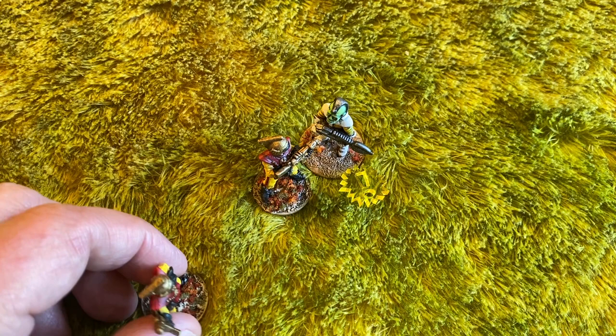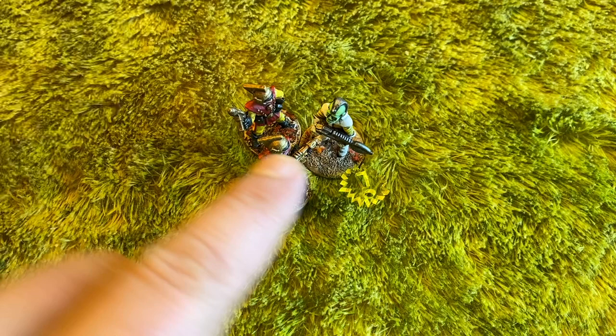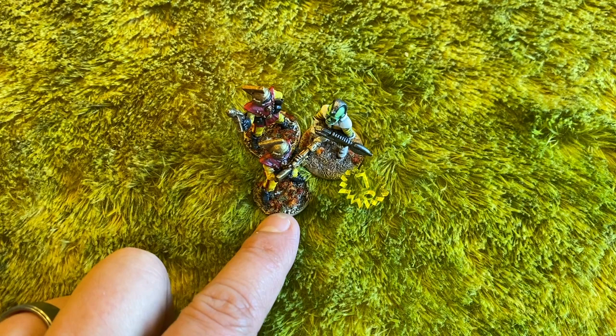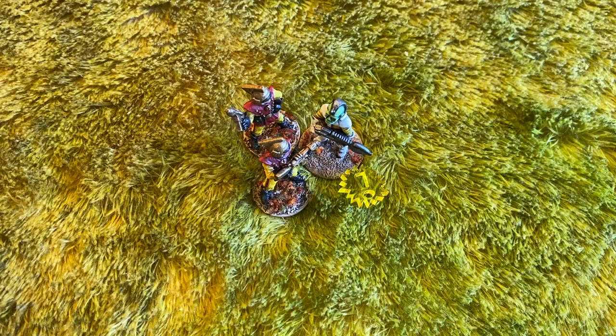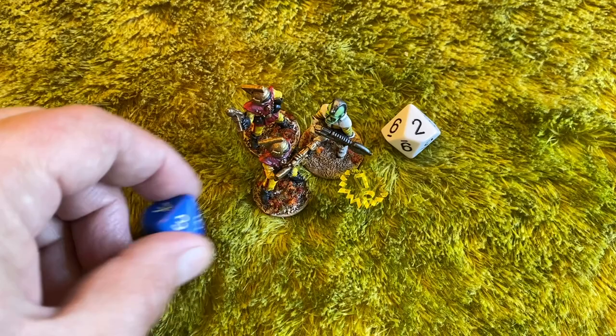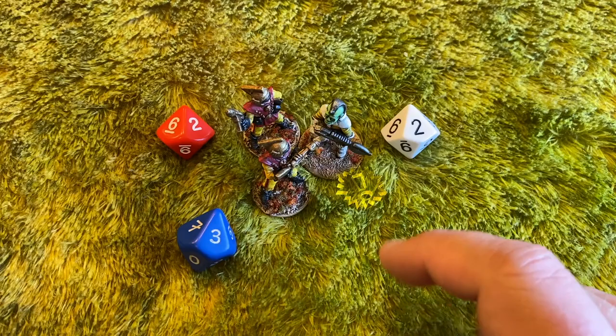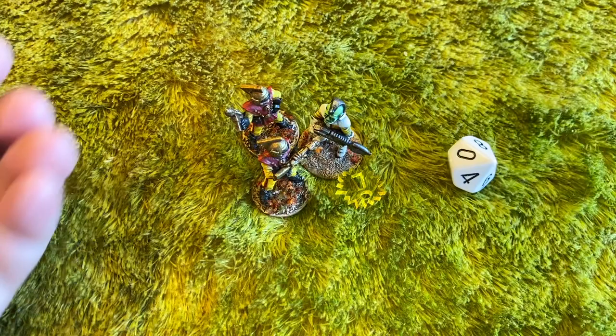If a buddy comes in, they both get to gang up. Everyone rolls — even the guy who's already activated. That's the only time you're allowed to close combat more than once in a turn. The outnumbered character is at minus one for the shock marker and minus one for being outnumbered, so he'll be at minus two total.